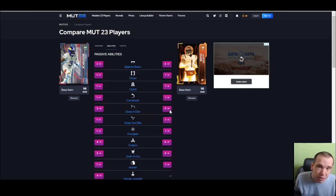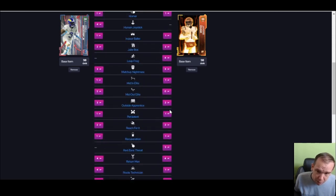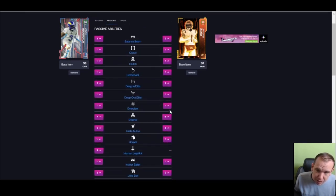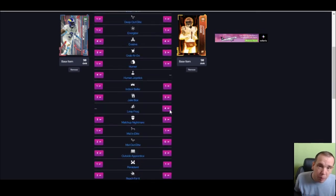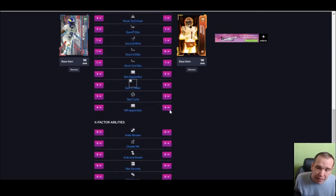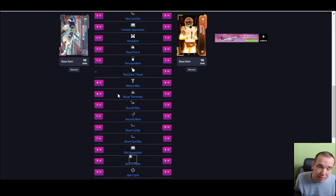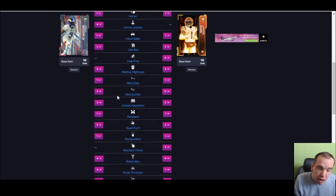I want to give people some awareness: Route Technician shows for four AP on this website, so if you go on mud.gg and see something and repeat it, it can make you look silly. Right here it says Route Technician for four AP — that's just wrong. That's gonna do it for me, I'll see you next video. Tony at running back — I'll see you then.